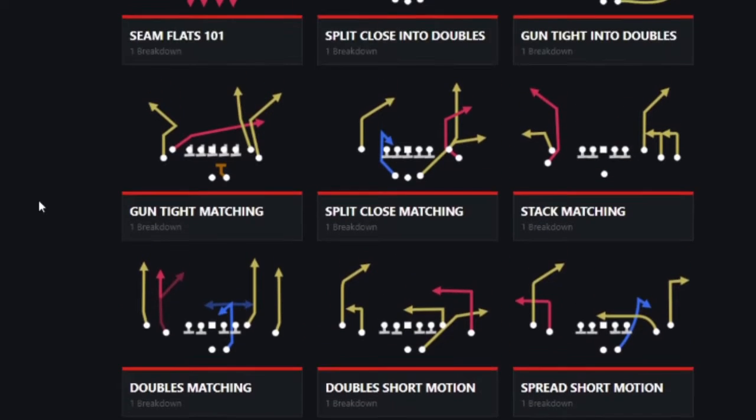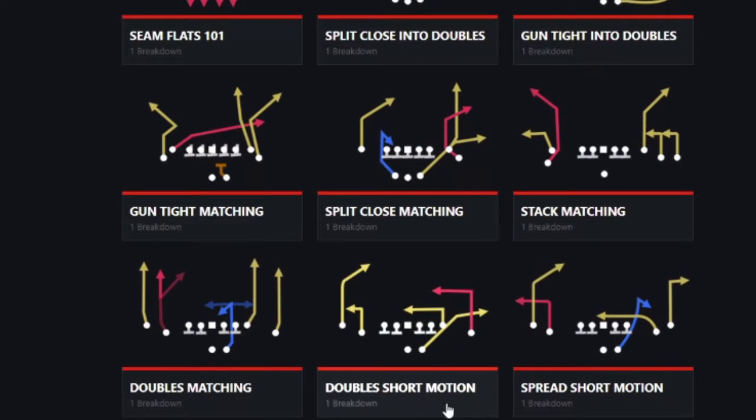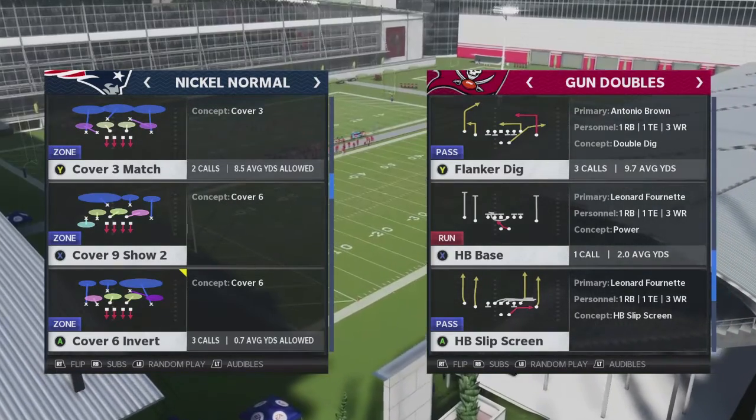Now what we're going to do for this video is talk about one of my favorites. I'll go to this double short motion one right here, and we'll get right into the video. That play is called flank or dig, and that's something that we're going to go against cover three match.